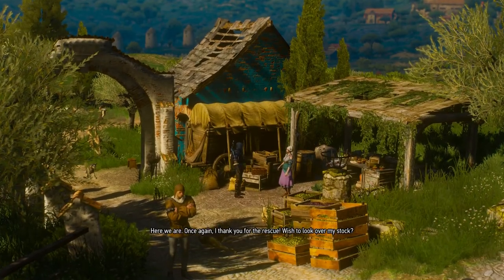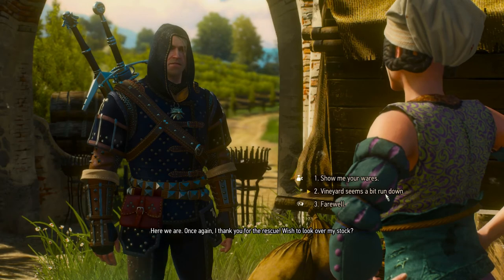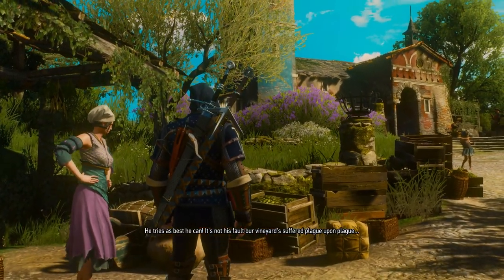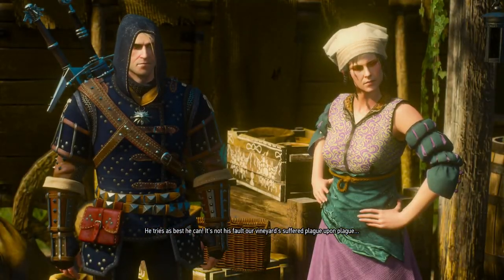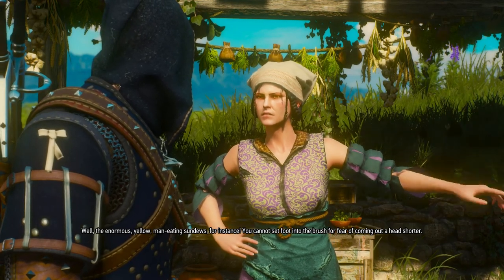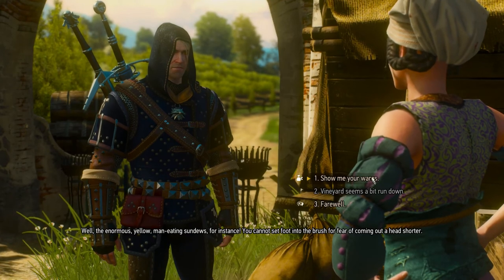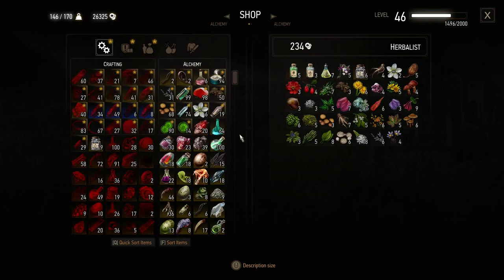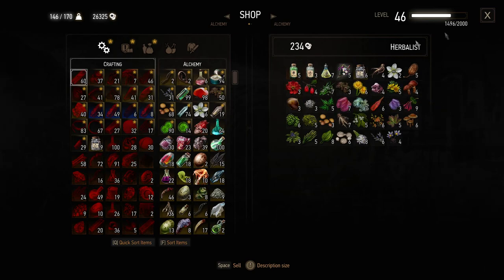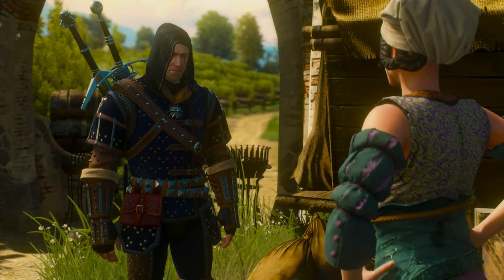Coronata Estate, Sands Ritur Valley — here we are. Once again, I thank you for the rescue. Wish to look over my stock? What's going on with your vineyard? It looks pretty crappy. Master Liam doesn't seem a diligent proprietor — he tries as best he can. It's not his fault our vineyard suffered plague upon plague. Well, the enormous yellow man-eating sun juice — you cannot set foot into the brush for fear of coming out a head shorter. Show me your wares. She sells these potions you could use to respec, but other than that I'm not interested. So sayonara.